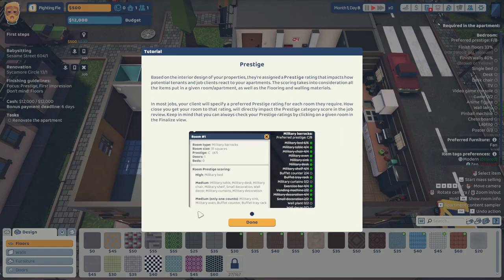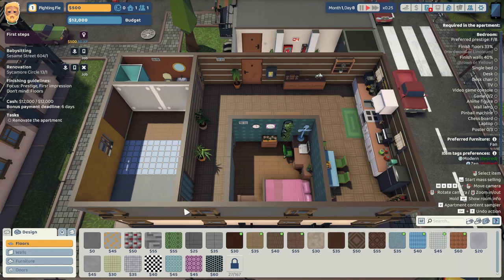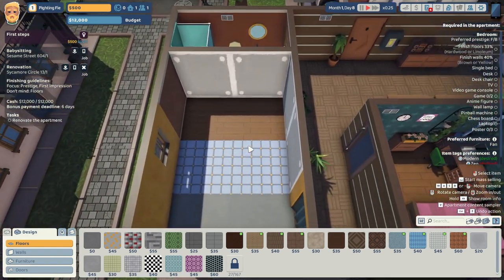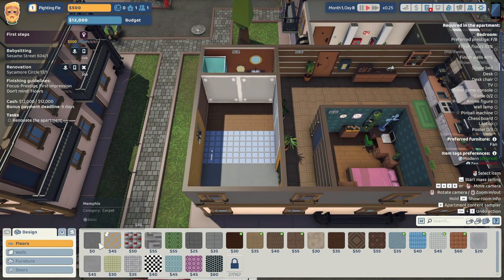Okay, begin renovation. There's prestige. Basically, you're assigned a prestige ranking that impacts how potential tenants and job clients react to your apartment. The scoring takes into consideration all the items you put in a given room or apartment, as well as flooring and walling material. I'm assuming this is the space we're given.